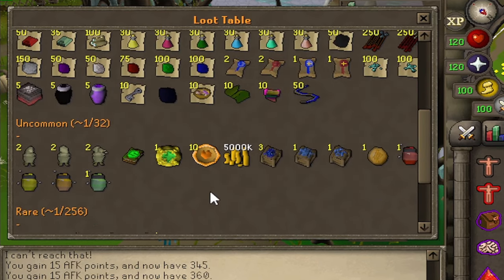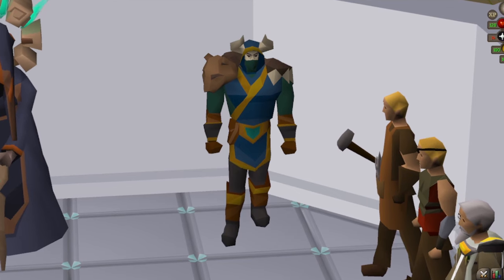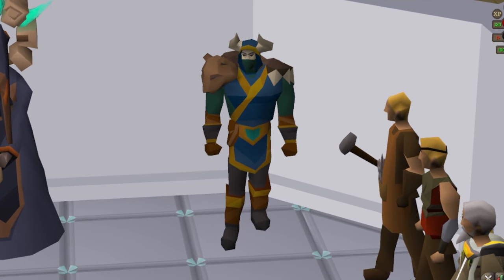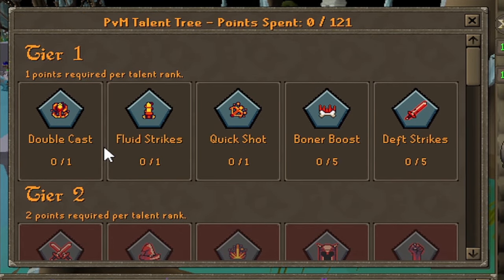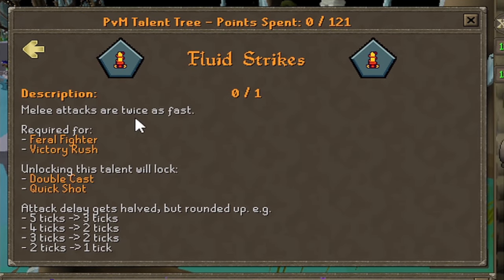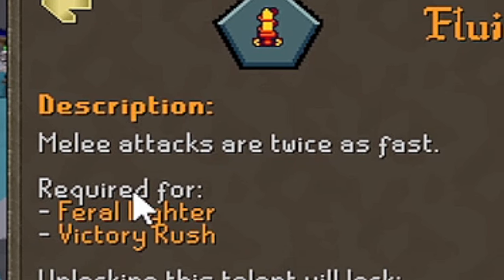The uncommons aren't too bad either, and then it starts getting a bit stinky when it gets to the commons. One of the main things that intrigued me about this server was the perk and prestige system. It's very simple to know what you're buying — you can even go to info and have a look at exactly what the perks do. So for fluid strikes, melee attacks are twice as fast. That's a really nice one.